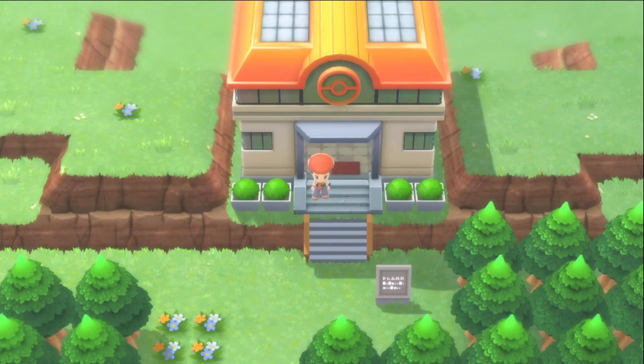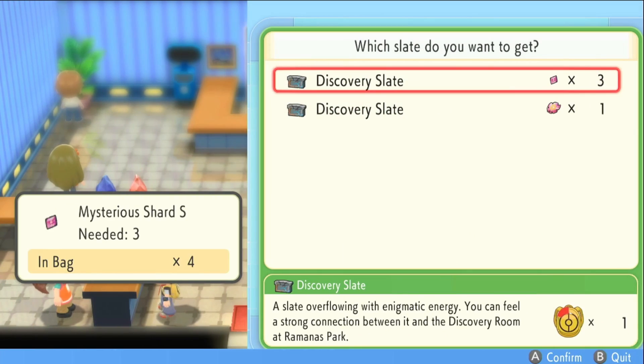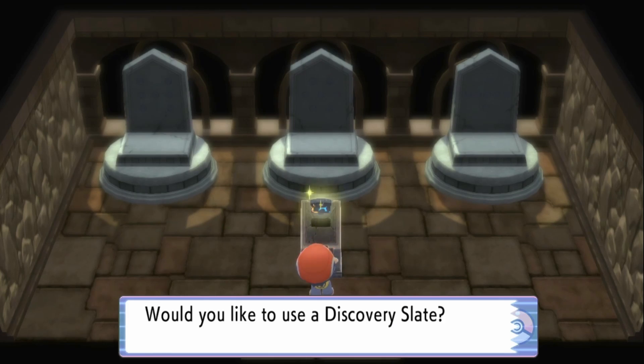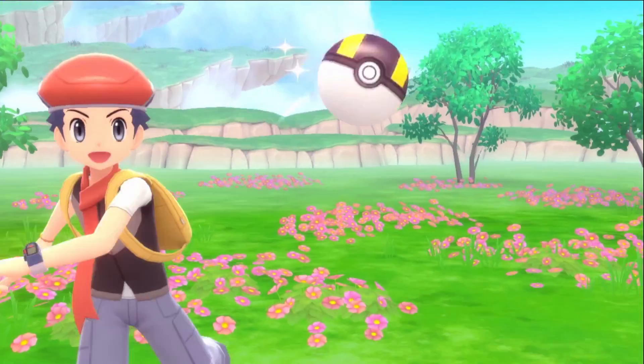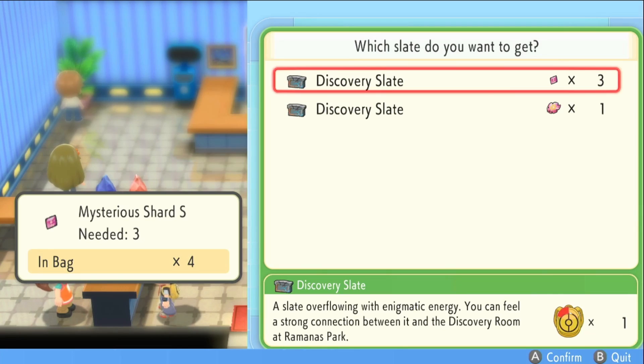After you've done that, head back above ground, go inside the park, and speak to the lady at the counter to choose which slate you want. You can then use your slate inside the caves to hopefully catch your legendary Pokémon. It's three small shards or one large shard per slate, and if you want specific slates you may have to complete others first to unlock them.